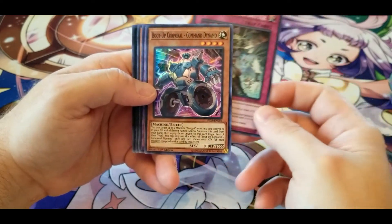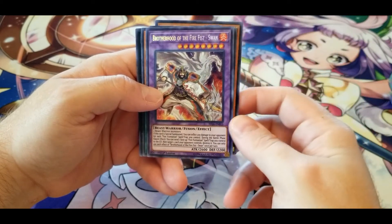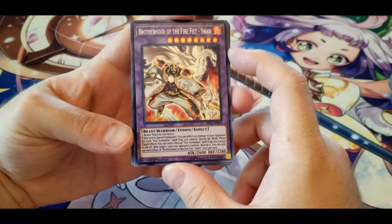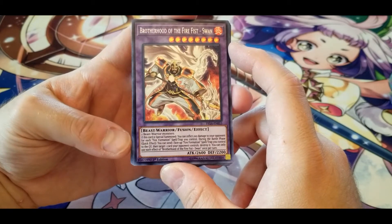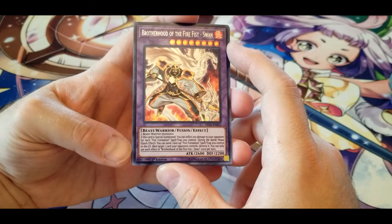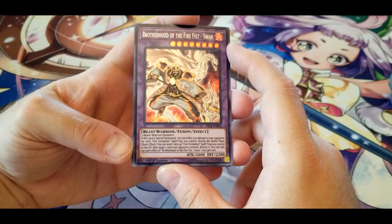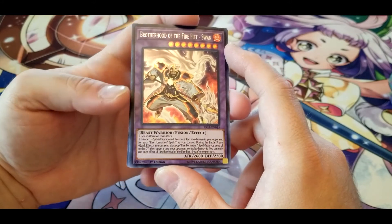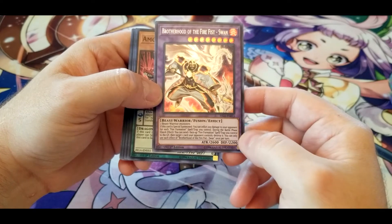Sub-Terror Final Battle again. Another Boot Up Corporal. Brotherhood of the Fire Fist — Swan: if this card is special summoned, you can inflict 200 damage to your opponent for each Fire Formation spell or trap you control. During the battle phase, quick effect — you can send one face-up Fire Formation spell or trap you control to the graveyard, then target one card your opponent controls and destroy it. Each effect once per turn. Decent enough.